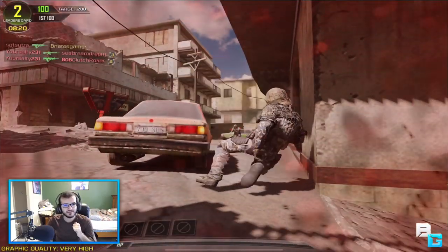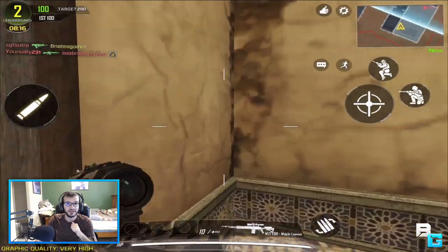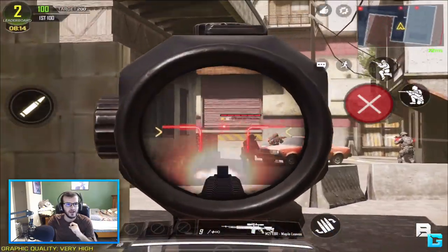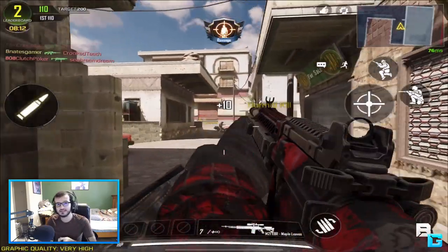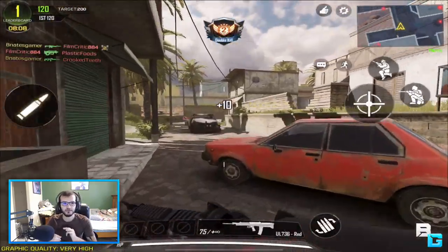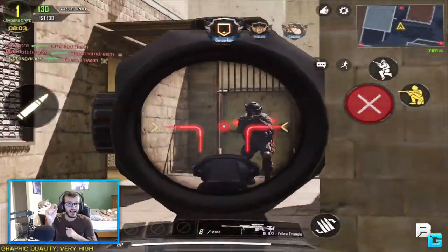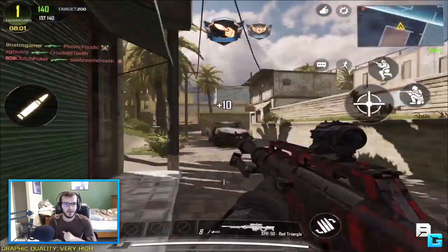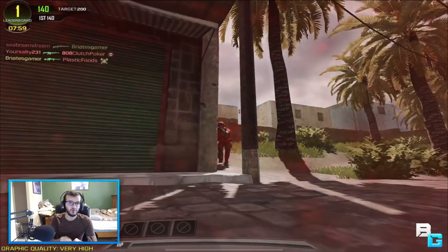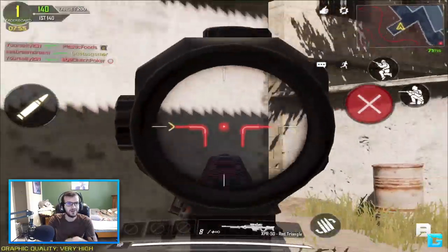The next few things are smaller changes but worth noting. The domination flags now look much cleaner. Instead of just seeing the flag blinking when an enemy is taking it, you can now see at the top exactly how much they've captured and at what time. It looks very clean — definitely feels like Black Ops 2.